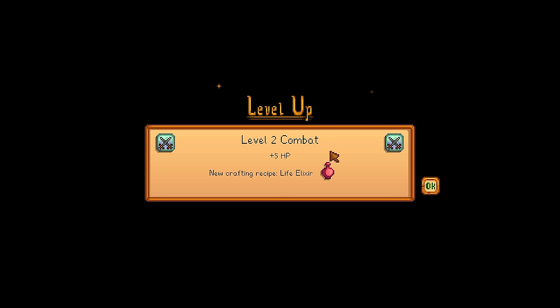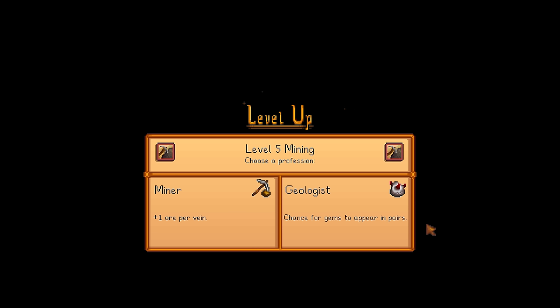When you get level 2 combat, you learn the recipe for the life elixir — you get it quite early, which is good. That means you can focus on gathering mushrooms and saving them up so when the time comes, you can spam life elixirs.